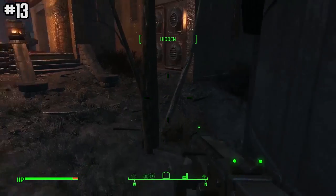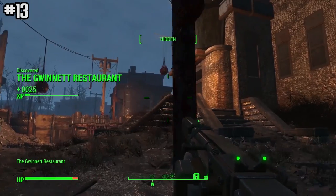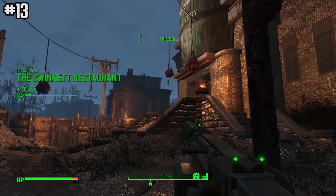Every place that has a glowing orange light to it, like in a city for example, is a point of interest you can unlock.